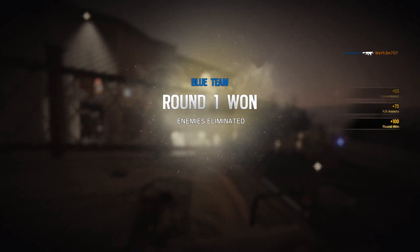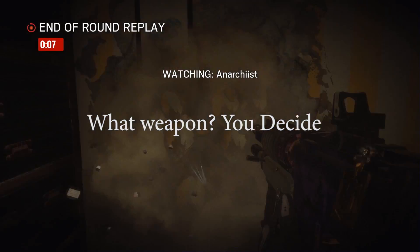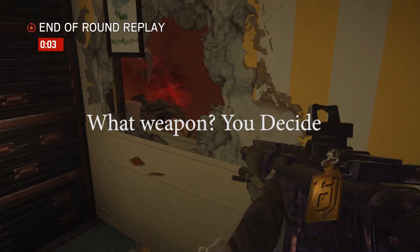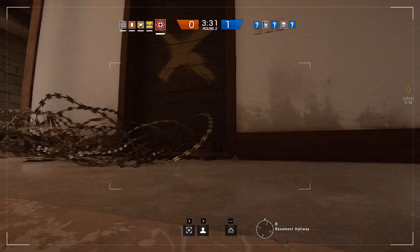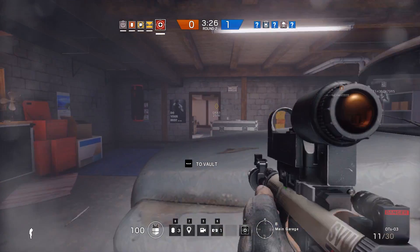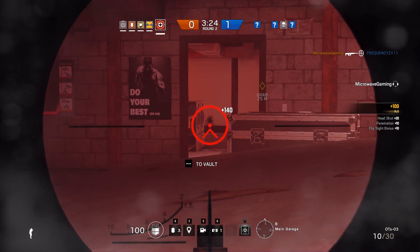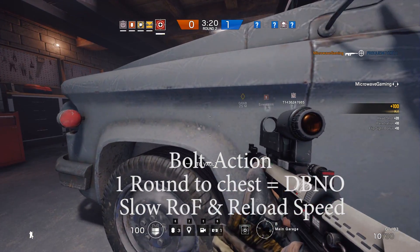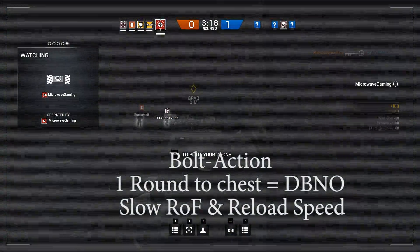As for the actual model or weapon used for the bolt action rifle, it's completely irrelevant — I'll let you guys decide that. I firmly believe that Glaz needs to throw away his OTS semi-automatic sniper rifle and pick up a bolt action rifle that will put somebody in the down but not out stance with one round to the chest, regardless of Rook armor. However, the weapon has to have an extremely slow rate of fire and reload speed.